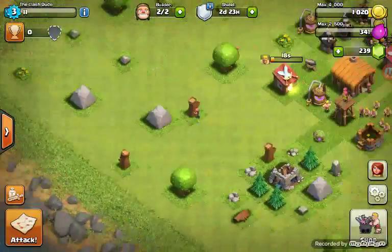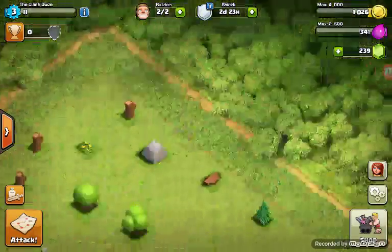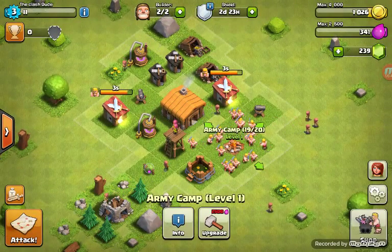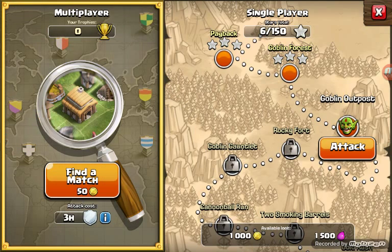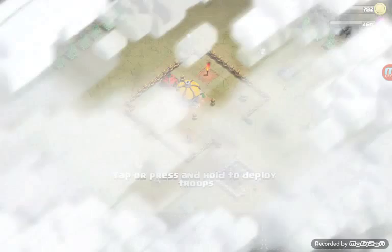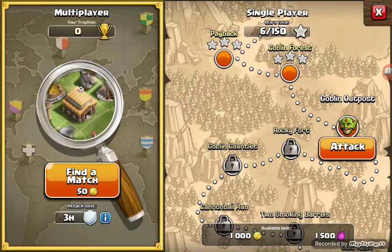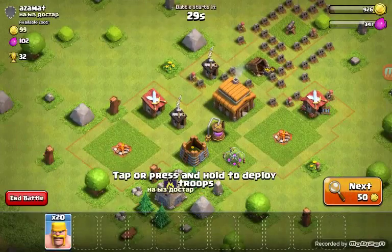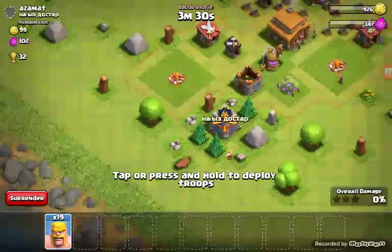I'm thinking 'The Clash Dudes' as a clan name - something cool as long as it's not something lame. Alright, should we attack online or offline? I think I'm going to attack online because it's more exciting. Let's go - don't care about the shield. Found a target - this one looks like a good base. He doesn't have a Clan Castle - let's go.